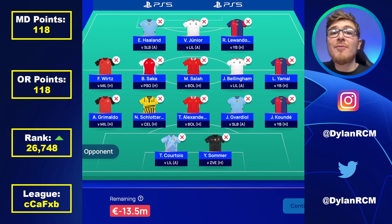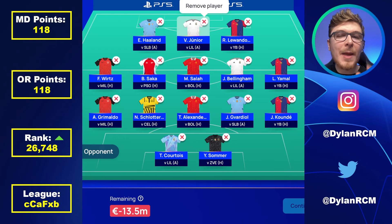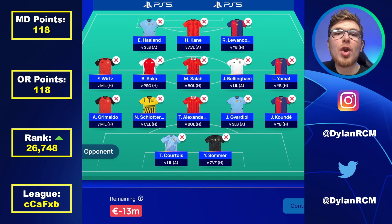Borussia Dortmund midfielders and attackers are certainly worth considering, like the five-million midfielder Gittins who got a brace in match day one. Harry Kane got 21 points in match day one but faces Aston Villa in match day two — a much tougher test than Dynamo Zagreb at home. You could go for Harry Kane over Vinicius Jr as one of the 50-50 calls of this squad. At the moment I would lean towards Harry Kane if I had to pick one, to give a more balanced squad overall covering the top teams and assets in UCL Fantasy.